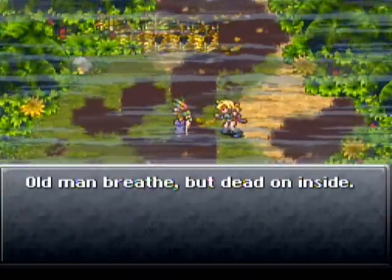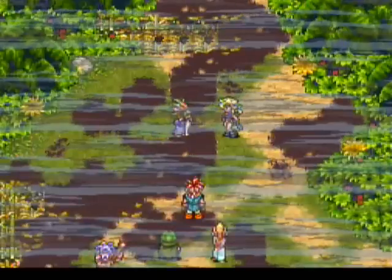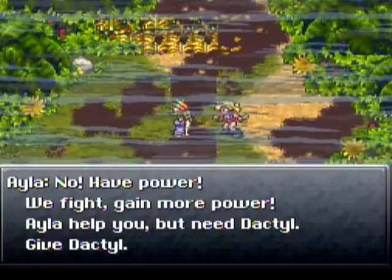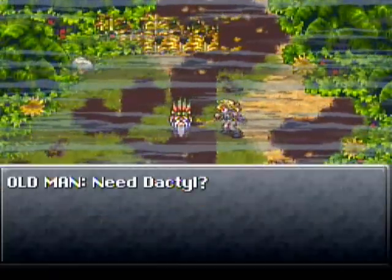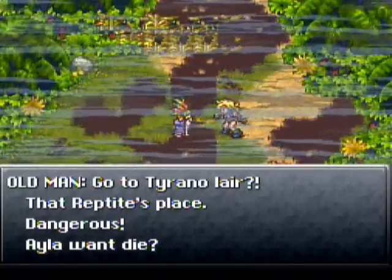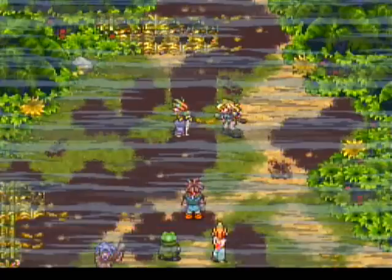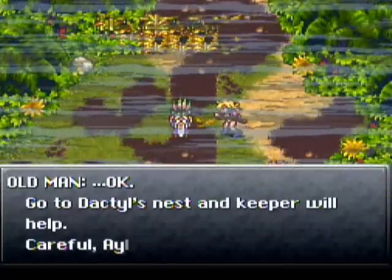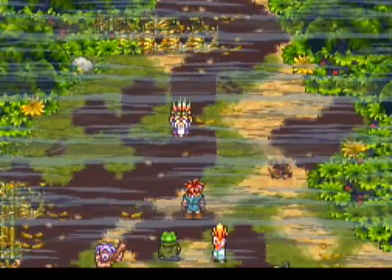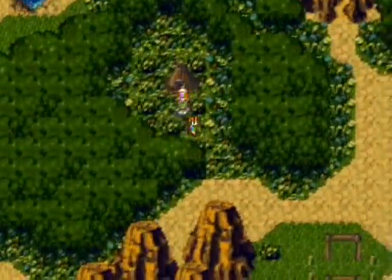Reptites strong — they live long time before us. They smart, so we hide. But Ayla say fight together, Ayla still fight. Ayla fight while alive — win and lose, lose and die. Rule of life, no change rule. Old man breathes but dead on inside. Ayla, you're strong, can make big talk. We no have power — no have power, we fight, gain more power. Ayla help you but need dactyl. Need dactyl — go to Tirano. That's the reptites' place, dangerous. Ayla want live, so go there. Ayla be okay. Go to dactyl nest and keeper will help. Careful Ayla. Thank you old man. Alright, well we needed to see that apparently — so this is what the dactyl nest is for.